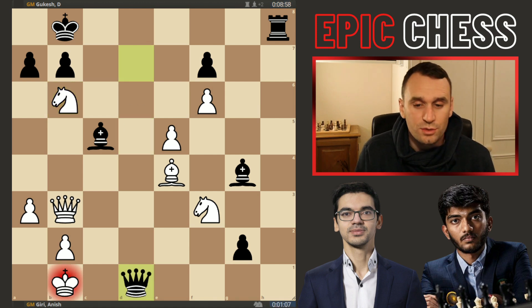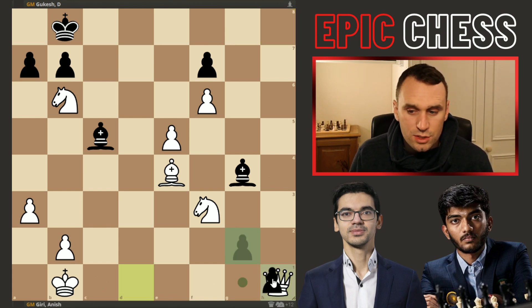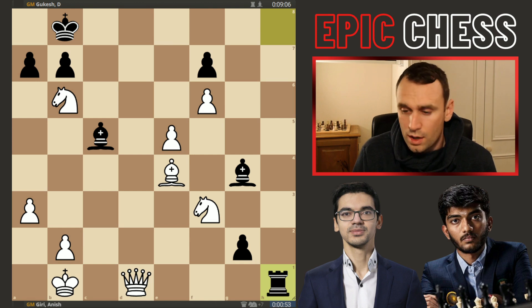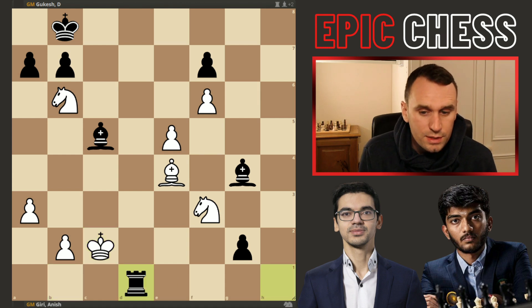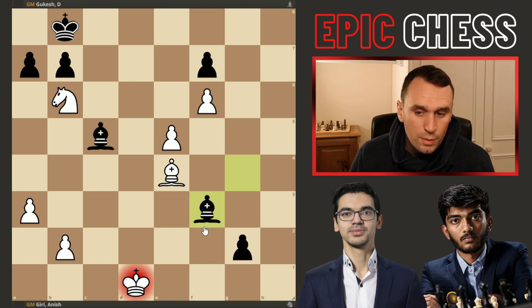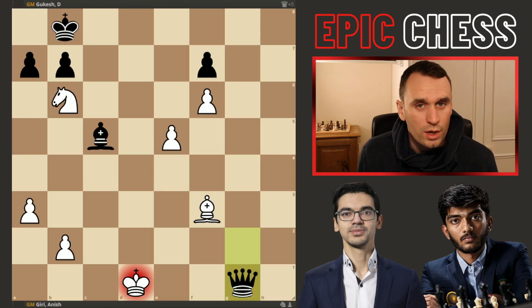Queen takes on d1 check — brilliant move by Gukesh. You temporarily sack the queen, but then the rook slams down on h1 and you're instantly winning it back. If you take here, it's no good — then black makes a queen still. If instead you go king to c2, after rook to h1 it's the same story. Really whatever you do it's no good, because the problem is you're chopping the knight — say bishop recaptures — and then again you're making a queen. You just can't stop that pawn going through.